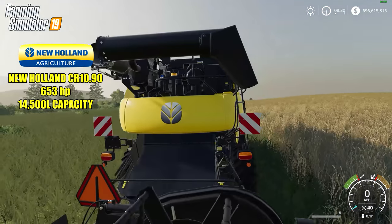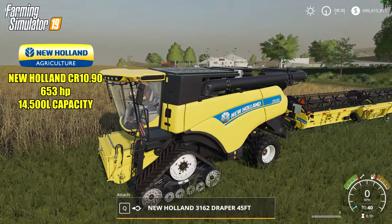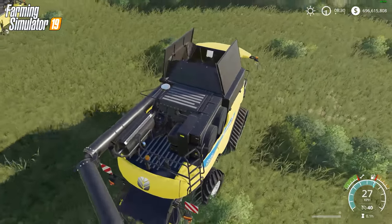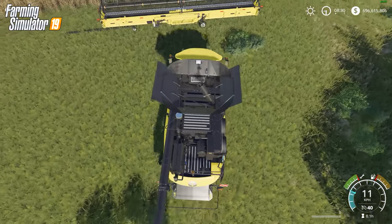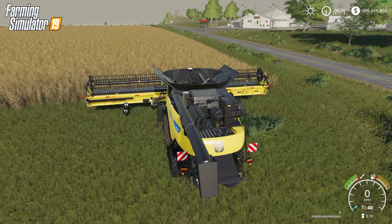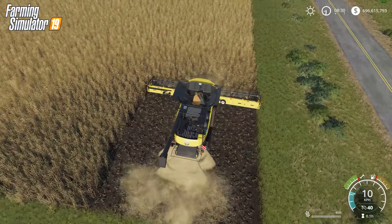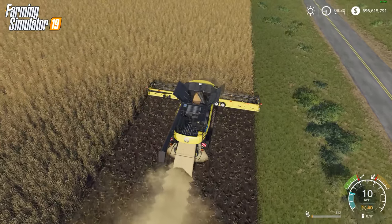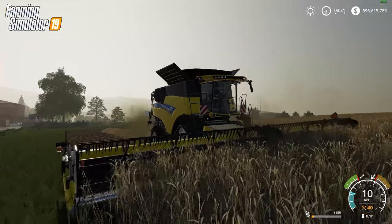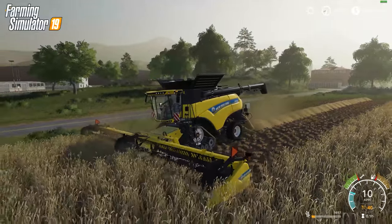Next up the big boy — the New Holland CR 1090 makes a return at 650 horsepower and 14,500 liter capacity. As far as I'm concerned they always have to keep this harvester; this is the big boy. Love the New Holland equipment. Some of you may find the steering a little weird but you can adjust it to be the same as FS17 — I quite like it, it feels more realistic. The swath comes out the back and I converted it over to straw. The straw looks really realistic — piled high with a nice texture. Looks great in the early morning sun with a haze across everything. Many, many improvements in this version.